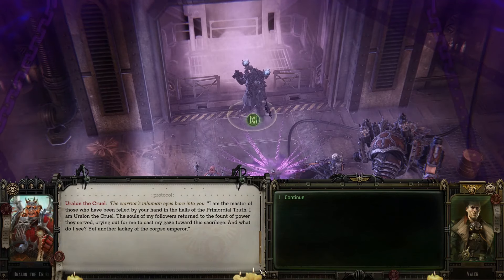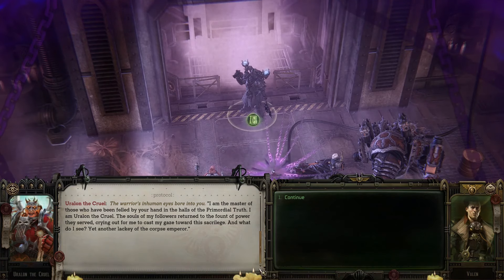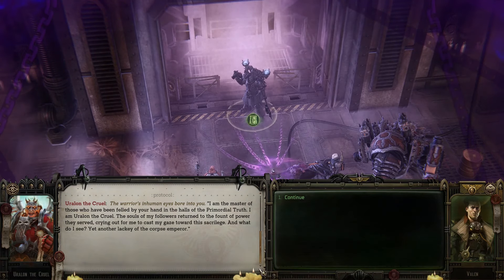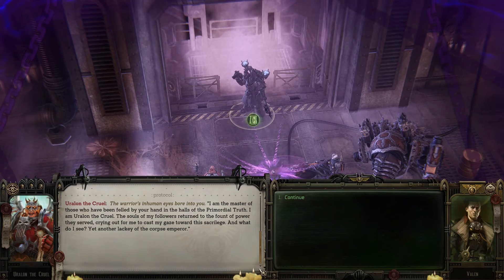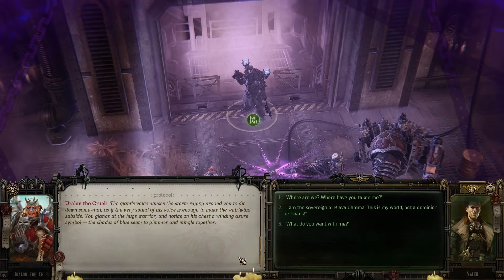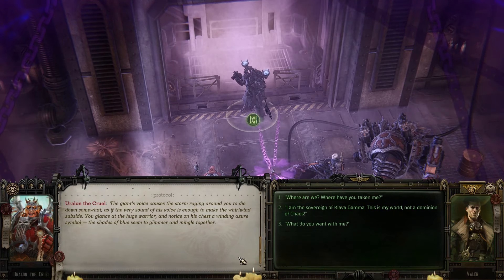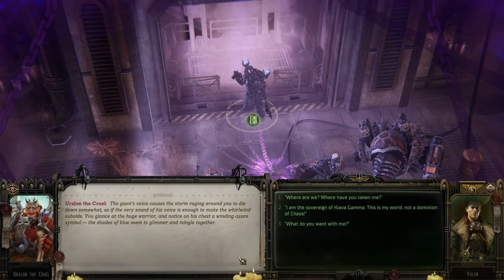The warrior's inhuman eyes bore into you. 'I am the master of those who have been felled by your hands in the halls of the Primordial Truth. I am Uralon the Cruel — the souls of my followers return to the fount of power they served, crying out for me to cast my gaze toward this sacrilege. And what do I see? Yet another lackey of the Corpse Emperor.' The giant's voice causes the storm to die down, as if the very sound of his voice is enough to make the whirlwind subside.